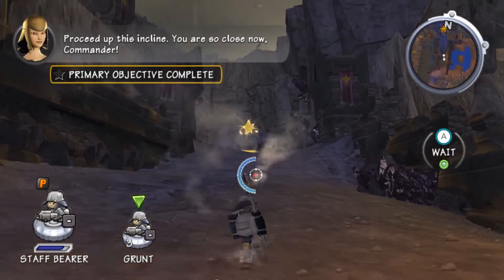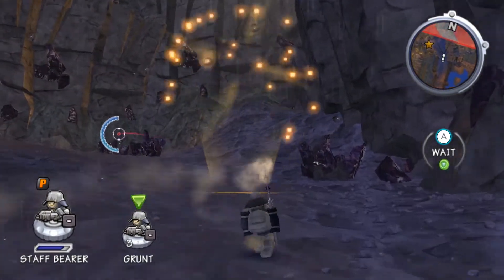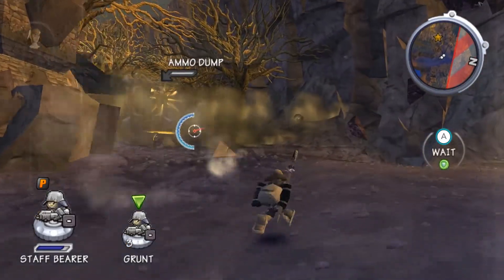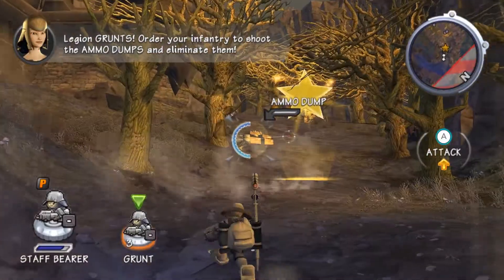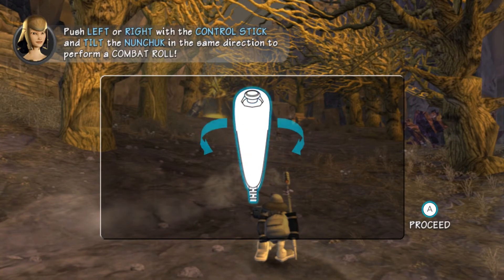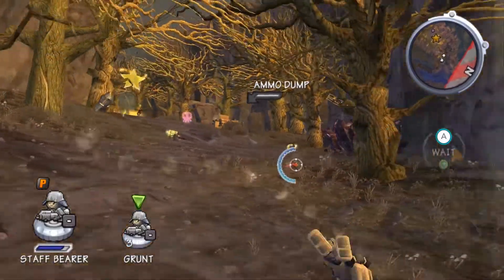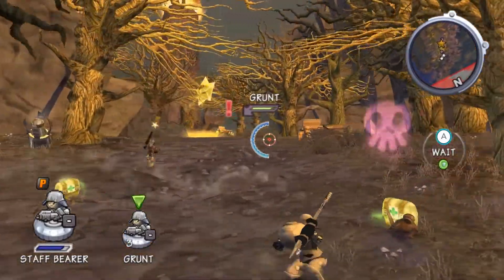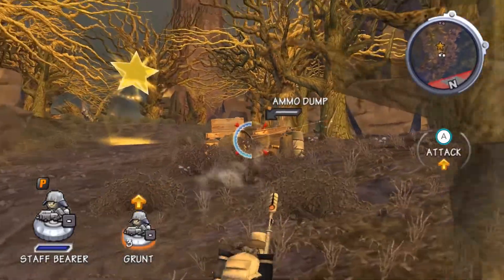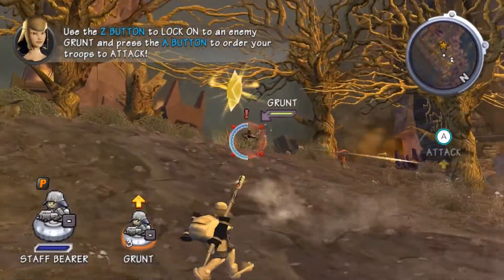You are so close now, Commander. War wreckage! Command your troops to destroy the unexploded shells! Order your infantry to shoot the armor dumps and eliminate them. Push left or right with the control stick and tilt the nunchuck in the same direction to perform a combat roll. Use the D-pad to lock on to an enemy grunt, and press the A button to order your troops to attack!